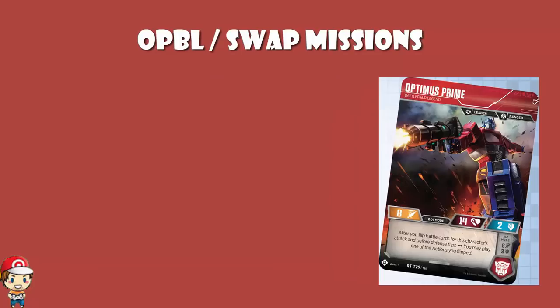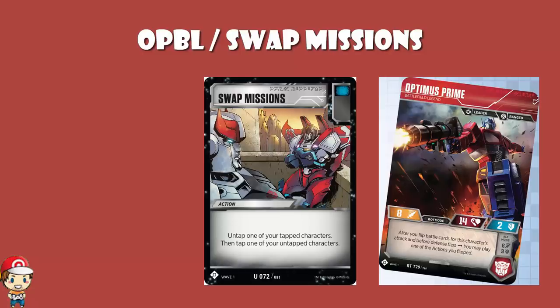Optimus Prime Battlefield Legend — we've got another question about him. If you attack with Optimus in bot mode and you flip Swap Missions and elect to play it, Optimus untaps and your second bot taps — what happens next? One argument is Optimus was still the attacker even though he's untapped, so combat should proceed. The other argument is the other bot is now the attacker, since only a tapped bot can attack. The answer is the first suggestion is correct: Optimus is still the attacker even though he's untapped. The attacker isn't the tapped bot — the attacker is Optimus Prime. Generally speaking, the downside of attacking is that you have to tap, but just because you end up untapped doesn't mean you're not attacking. It just means you're attacking but you get to attack again later.